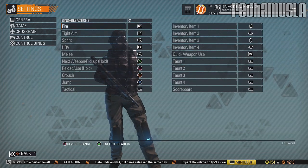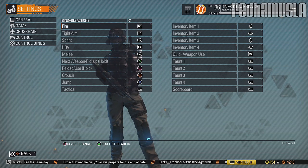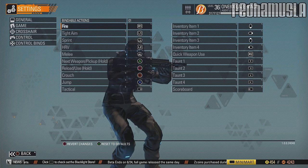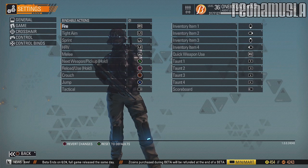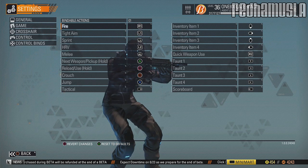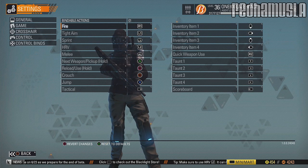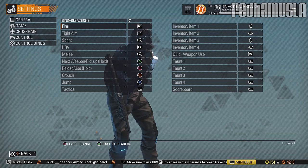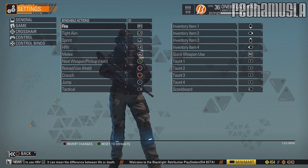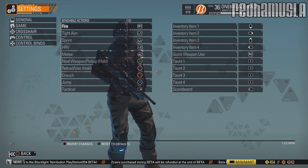Also worth noting: the control binds — you can bind any function to any button on your PS4 controller, which is wonderful. That's the way it should be for every FPS on any console. It's like playing on PC where you can assign any action to any button. My layout is basically like Call of Duty since this is a twitch shooter. Some people want jump on L1 or R1. Note that I've got fire and ADS flipped from standard Xbox-style because that's how PS3 defaults were.